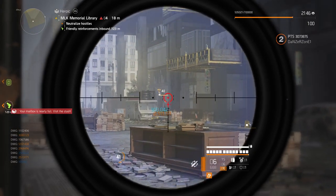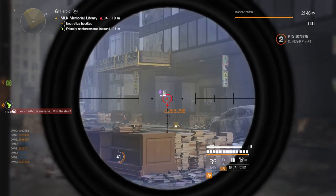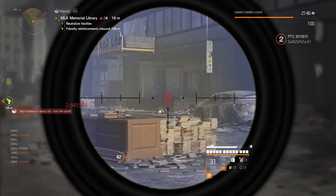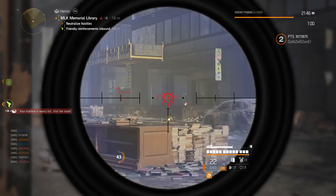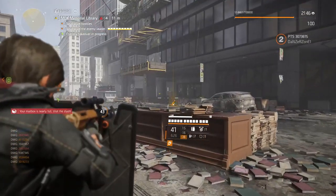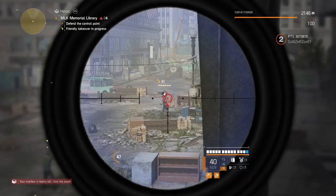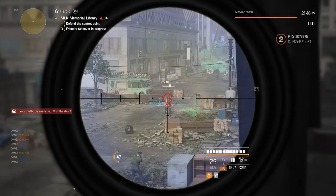Every headshot increases your headshot damage by 2%, stacking up to 50 times. At 50 stacks you'll have 100% headshot damage. Once the stack is full, every 4 seconds you lose 10 stacks — so if you have 50 and don't get a headshot for 4 seconds, it drops to 40, then 30, and so on. But if you keep hitting headshots, it delays the decay timer — it felt like 5 or 6 seconds instead of 4.